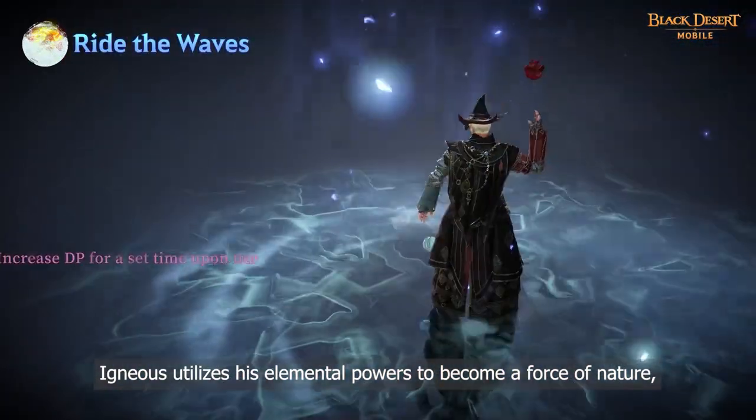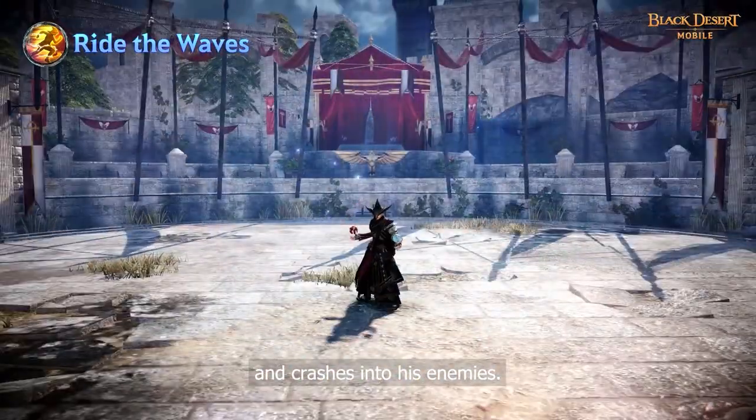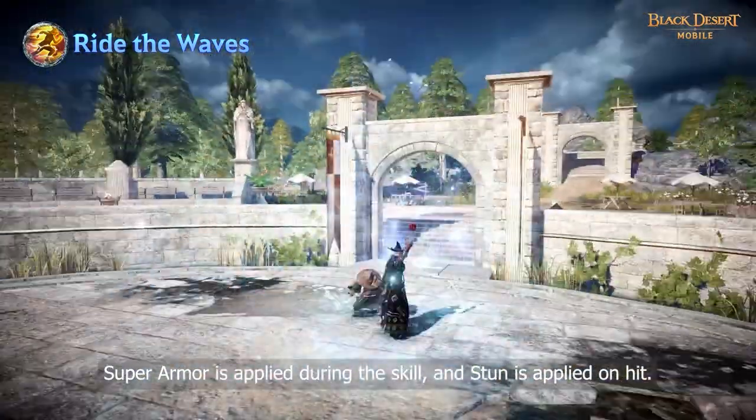Igneous utilizes elemental powers to become a force of nature and crashes into his enemies. Superarmor is applied during this skill and stun is applied on hit.